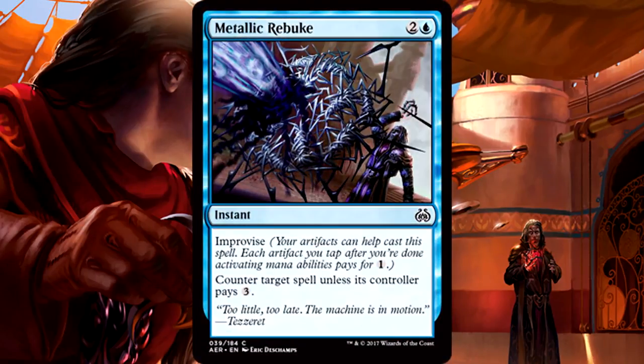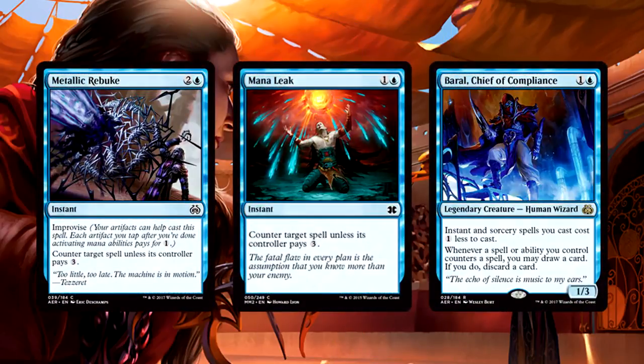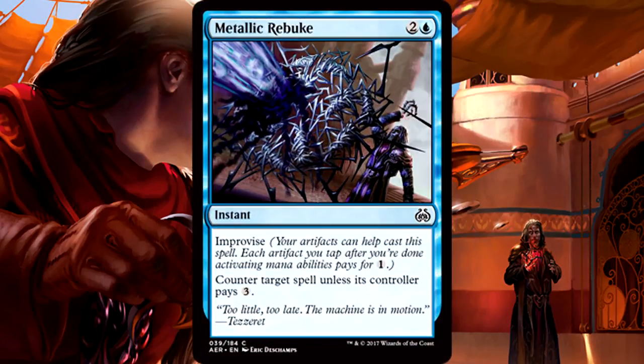Metallic Rebuke is a 3-mana instant with Improvise. Counter target spell unless its controller pays 3. This is as close to Mana Leak as we're gonna get. Stick this in a deck with Baral and you can get 1-mana Mana Leaks all day. I know it's a common and most people are going to overlook it, but with clues or servos it's an easy counter, and in Modern Affinity it's a real easy counter. Does anyone else get the feeling that the power level on this is a bit higher than common quality? I'm weirdly hopeful.